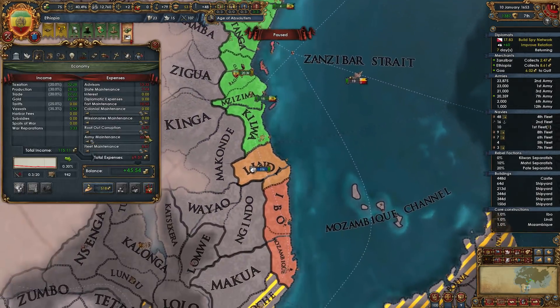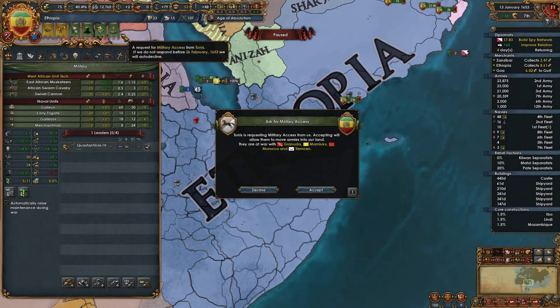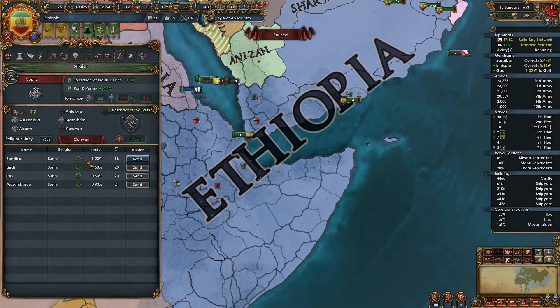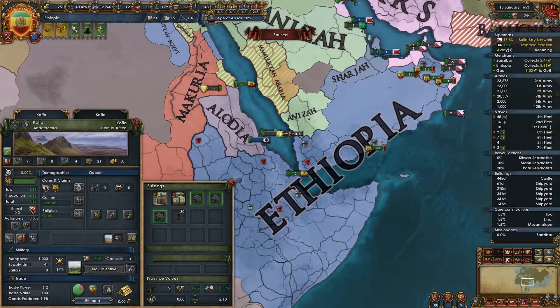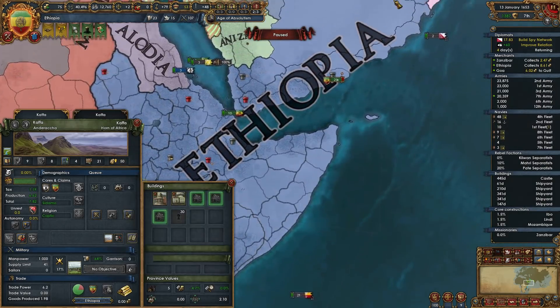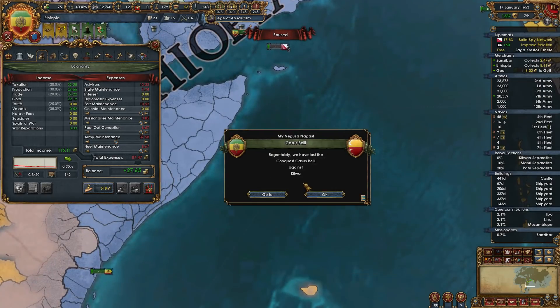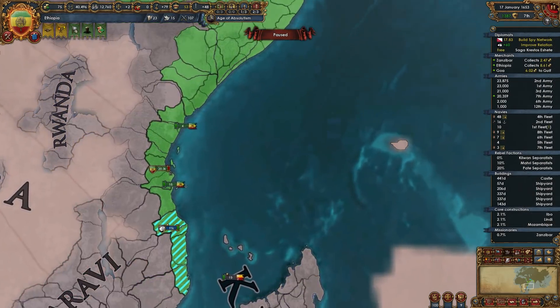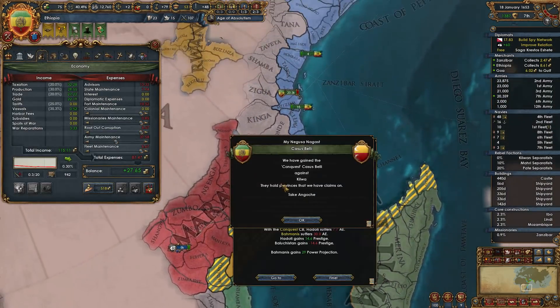Now that we're in an active putting-unrest-down situation, I'm going to raise maintenance back up a little bit. We do have a convertible province of Zanzibar — let's get that going. We're lacking enough diplo points to do any more clicks here, but I think I still want to do two more clicks before we move into the next part. We still have spy network strength on Kilwa, so let's use that before it's gone. We'll take a claim on Angoshe.